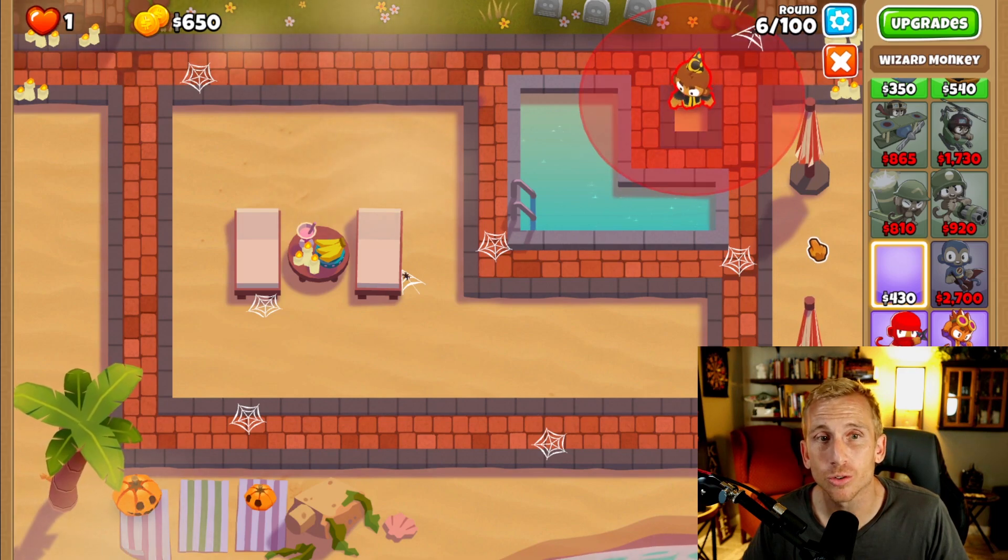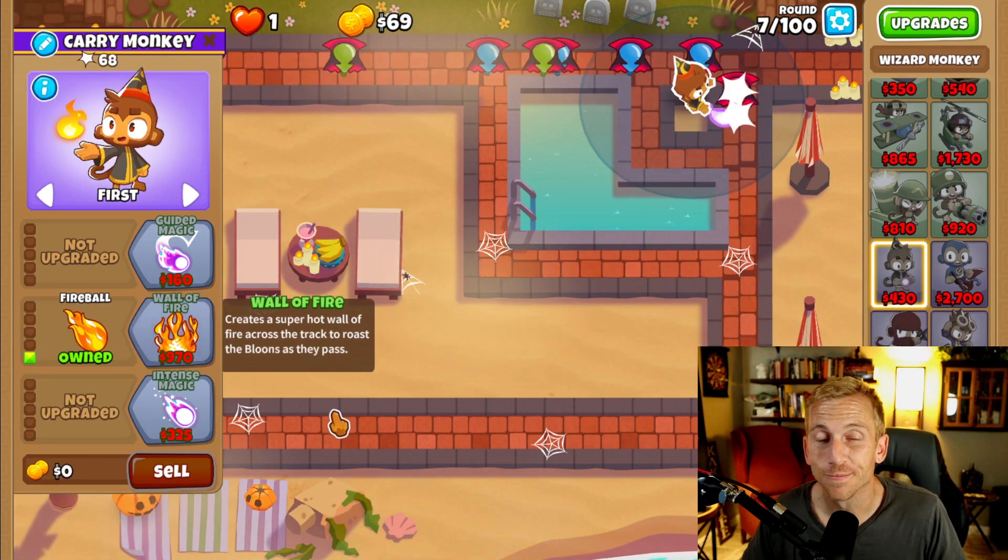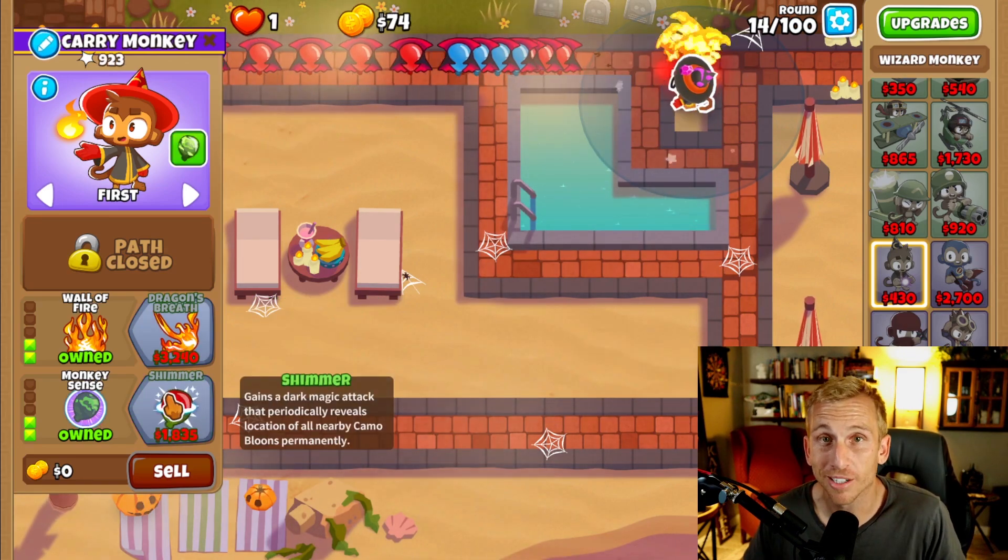So all you have to do is place a wizard at the top of this little square here, upgrade to fireball, get some intense magic, get your wall of fire, and some monkey sense.